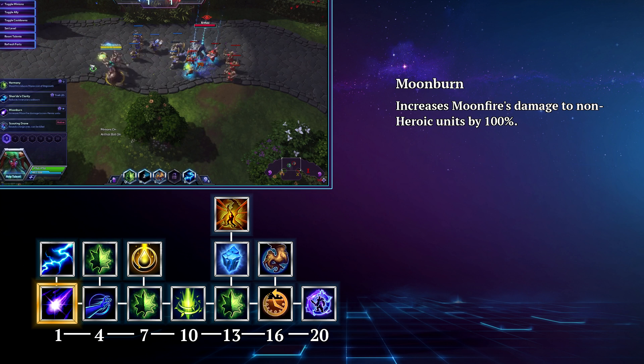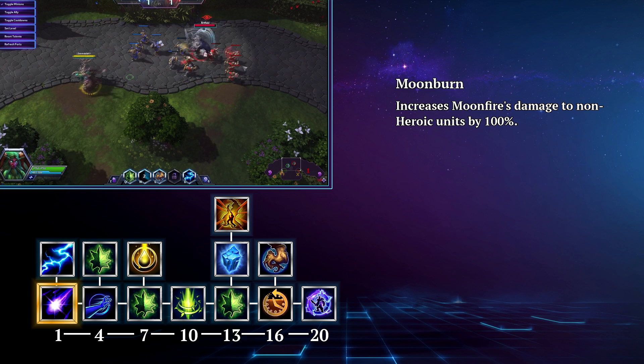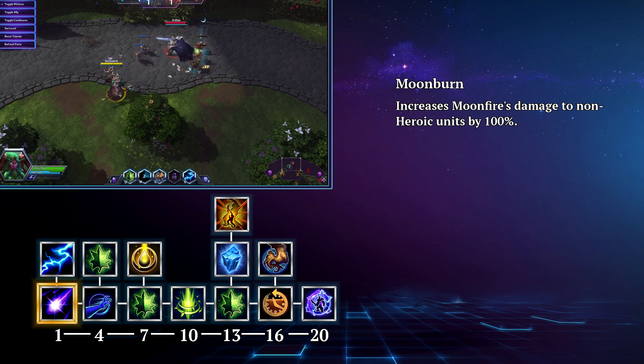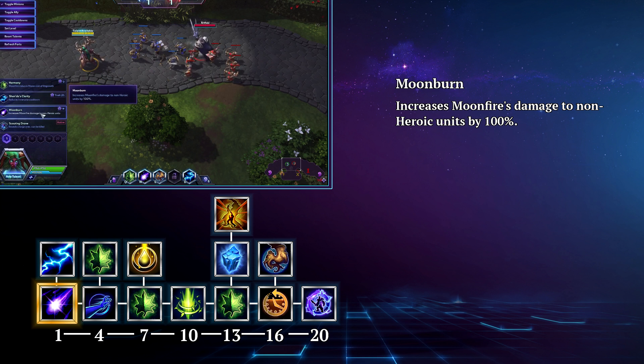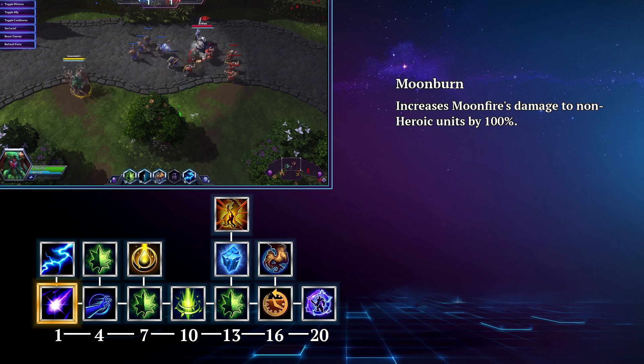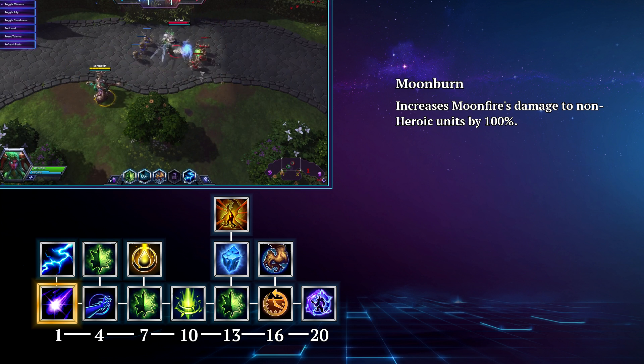Now we've covered his base abilities, let's get into the talents. I want to point out that Malfurion has a lot of flexibility with his talent choices, allowing you to modify your build to suit the needs of your team, and those choices start at level 1. Your first choice is Moonburn. This increases Moonfire's damage to non-heroic units like minions and mercenaries by 100%. This is an extremely helpful tool if your team lacks waveclear, allowing you to fill in the gaps as needed.